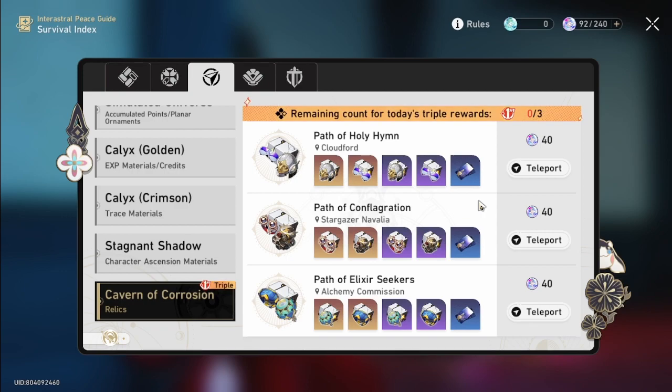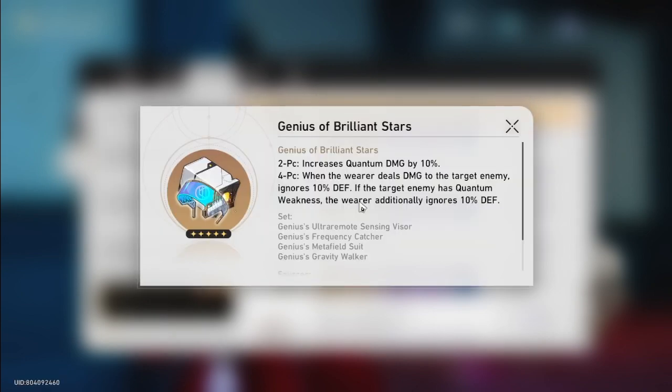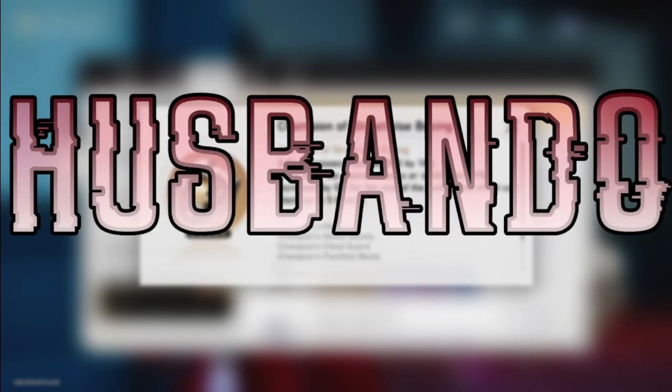Chapter 4: if you are a mommy collector, you're going to be skipping characters like Robin or Firefly and are excited for the character coming in version 2.3 — Jade. She's going to fulfill your mommy team roster. For this, you are absolutely going to be farming Genius of Brilliant Stars. This is a bit far away in the future, but you can pre-farm this relic from now on just in case you want to pull for Jade.